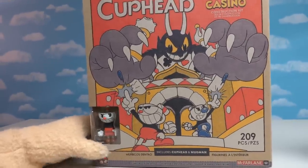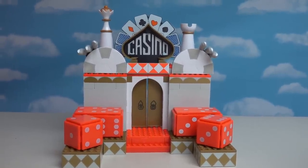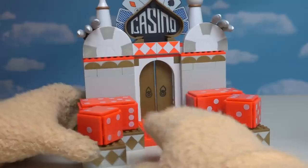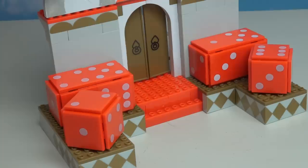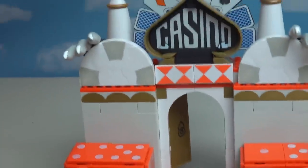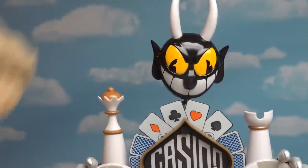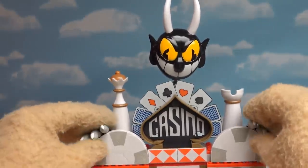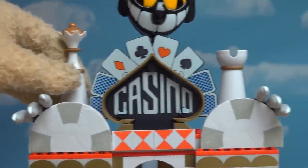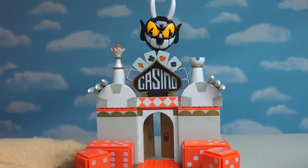So yep, this thing is gonna take you a little time to put together, but once you do, ba-blam! We've got ourselves one awesome-looking casino environment straight from the video game! I just love how colorful this thing is, and it looks just like it's out of a video game with so many details! We get these really cool dice pieces - from a top view it looks like we get six in all! We get some red carpet leading up to the front doors, and up top we have that really cool casino logo, complete with the double face on top! Looking really awesome with this casino setup!